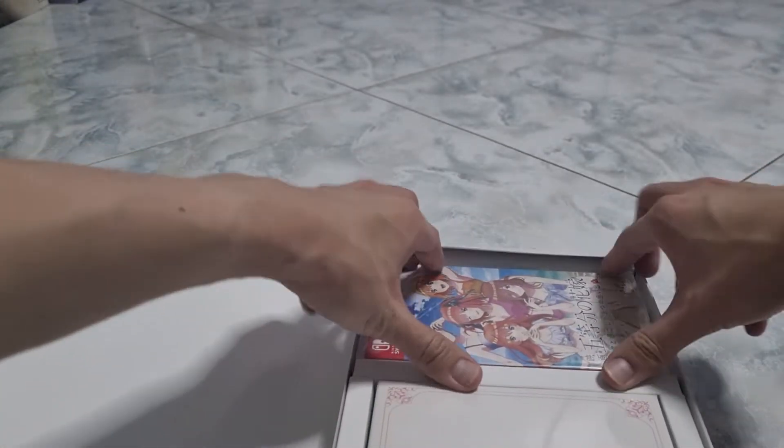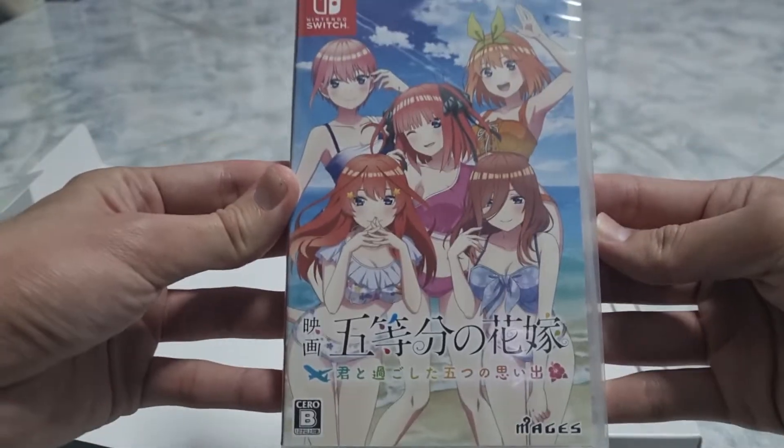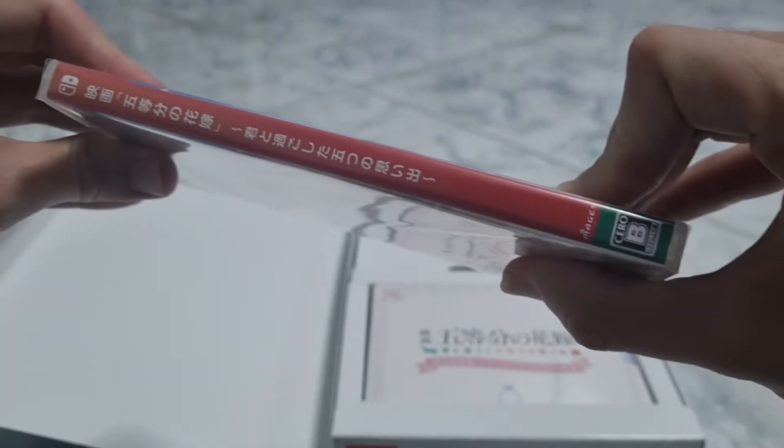Here we got the items. So let's start with the game copy first. We got the front of the game copy, then we got the side, then we got the back.